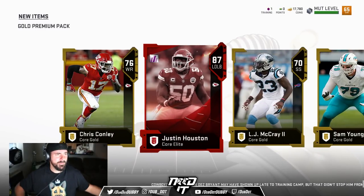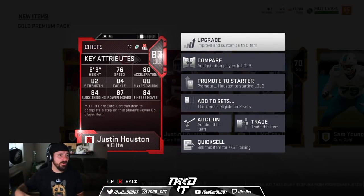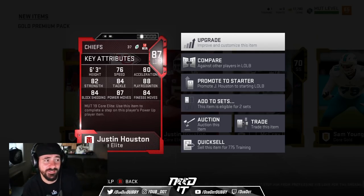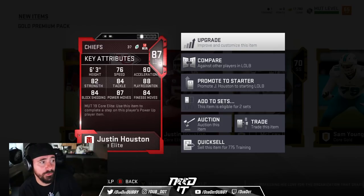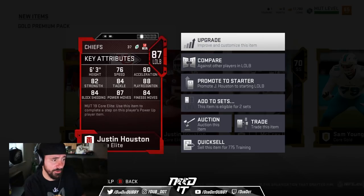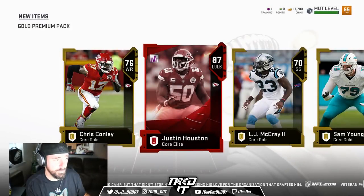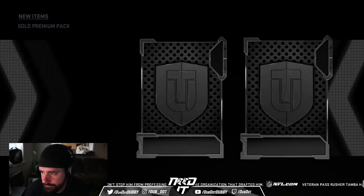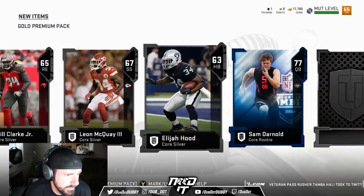Justin Houston — that's 87 overall? 87 power, 84 finesse, 84 block shed. Justin Houston. Probably not my best pull gameplay-wise because I got the Moss, I got the Ingram. But he's going to be a goon on the D-line early, and he's probably going to go for a lot of coin too. That's a good pull at 87 in a gold pack.